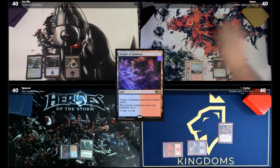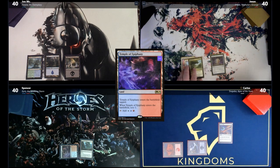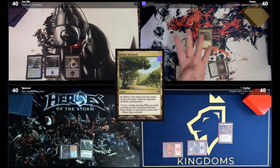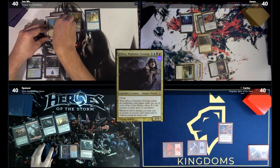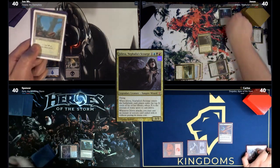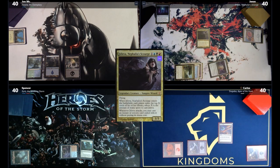Spencer waits a little longer, then notes that Exotic Orchard makes black. He casts his commander Jaleva, which causes everyone to exile four cards from the top of their libraries — any instants and sorceries exiled are castable for free. Jason exiles some combo pieces and a Spell Twine, the only real hit. He puts it aside and passes the turn.